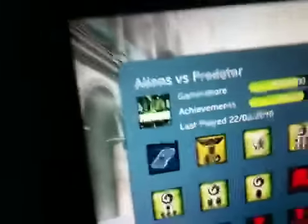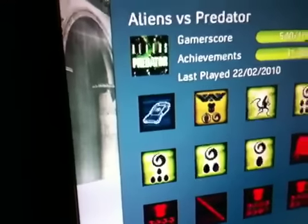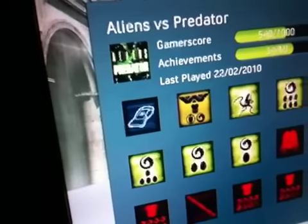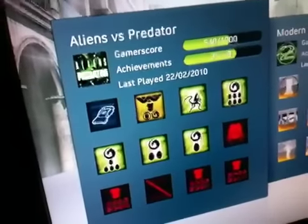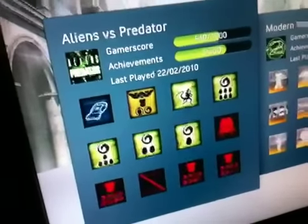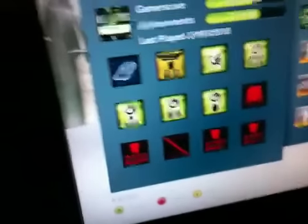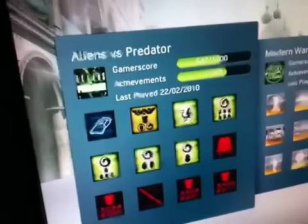Now for a pointer for people: in this game you have to find 67 audio diaries, the Predator necklaces, and the royal jelly canisters for the Alien campaign. If you don't know where to find them, go to YouTube and look it up — I had to use YouTube to find just one of them, which was a pain because I thought I'd found them all.